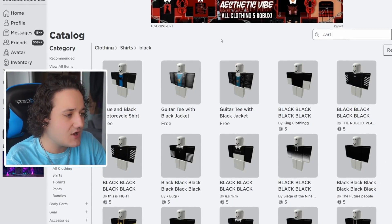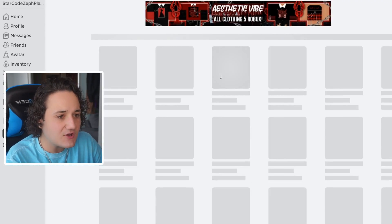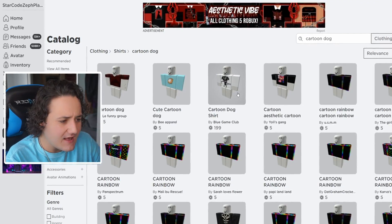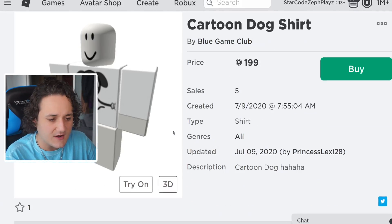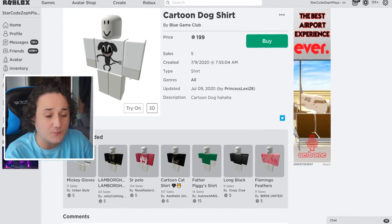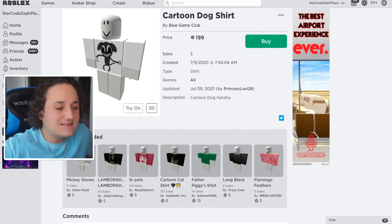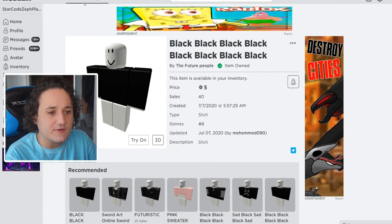I want to look back on the reference because I'm not 100% sure on all the details of Cartoon Dog. But if we look here, it looks like there are white gloves — this is kind of like the real version of Cartoon Dog. He has gloves on. So pretty much what we need is to make it look like he has white gloves on, and I have an idea of how we're going to do that. Now that we have the shirt, we go ahead and look for the pants.